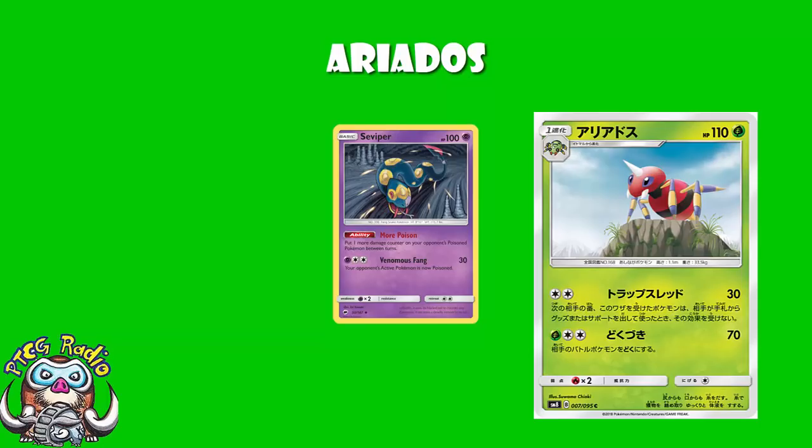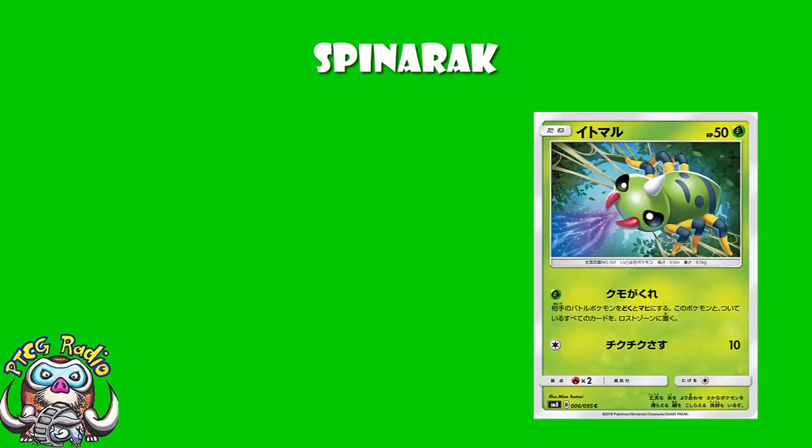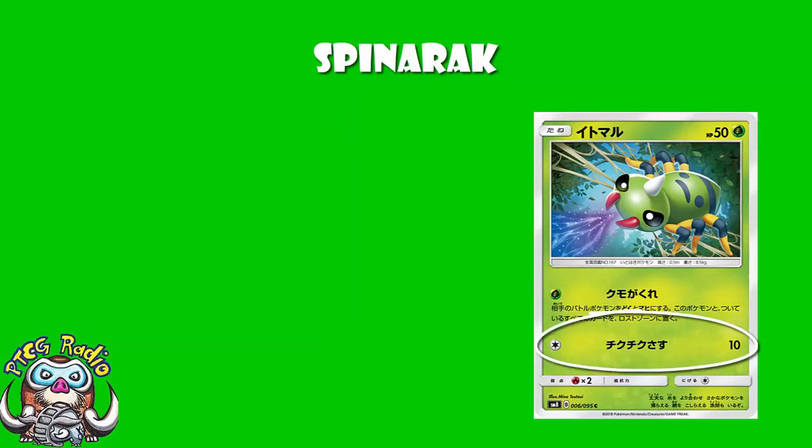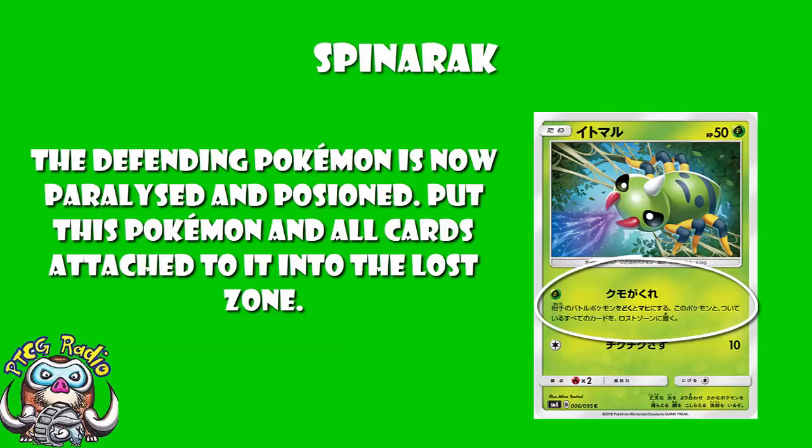What I am loving, however, is the Spinarak. We don't usually look at pre-evolutions in these videos, but Spinarak needs to be mentioned here — it's actually really good. It's not the 50 HP, which will go down to a Moltres, and it's not the attack that does 10 for a Colorless Energy. What's really good about this is the fact that for one Grass Energy, you get Automatic Paralysis, Automatic Poison, and then you put Spinarak and all cards attached to it into the Lost Zone.